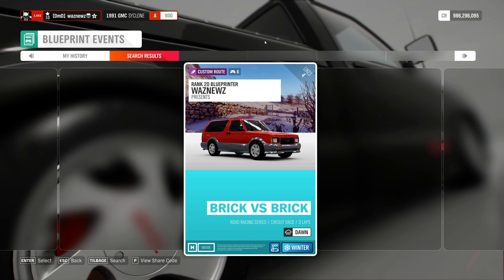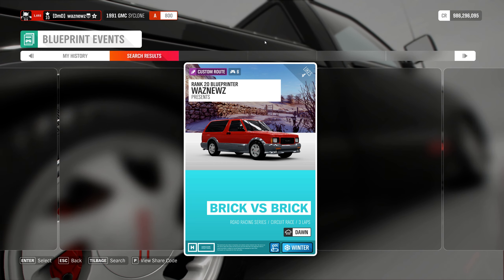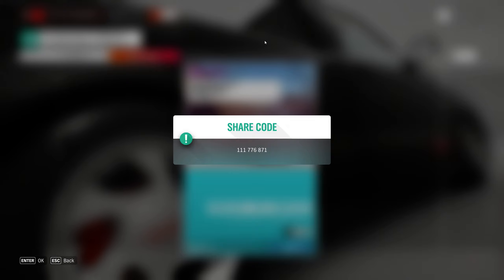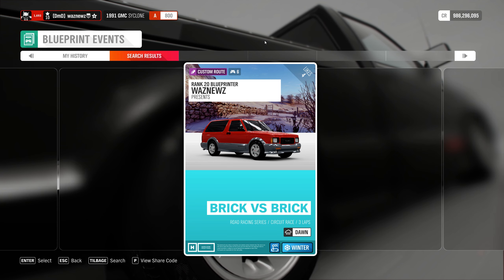Hey guys, welcome to another custom blueprint. This one is called Brick Versus Brick, and there's a very good reason for that which I'll show you later. It is a road racing circuit — open class, 1991 GMC Cyclone versus 1992 GMC Typhoon, winter dawn, heavy snow, three laps, 3.2 kilometers per lap, 27.6 kilometers total. Race time is roughly three minutes and 15 seconds per lap and roughly 10 minutes total.